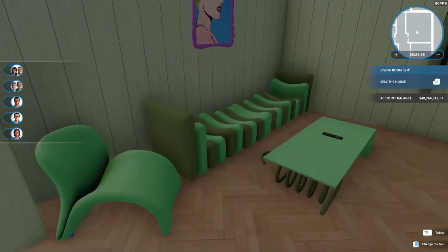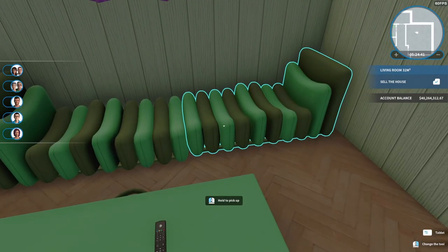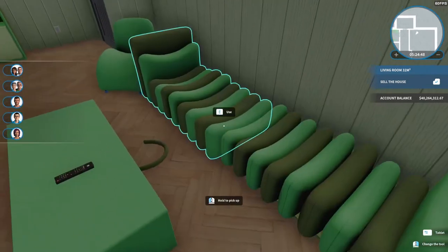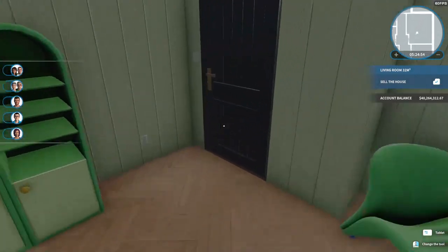So we've got this couch. Mousie had done a video on this new set and she commented that she didn't like the couch. And I kind of agree — it's not what I would choose for my home. We've got a big TV over here on the wall.